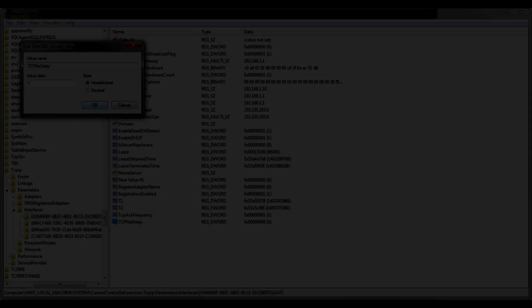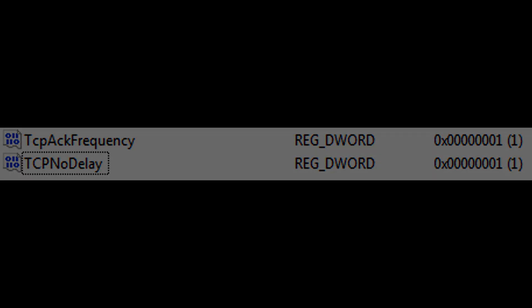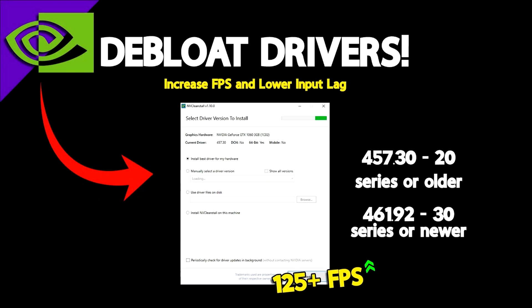I've included screenshots you can pause and look at to make sure you're doing it right. The last one is de-bloating your GPU drivers. This one is pretty complicated and a lot of extra work, so I'm just going to attach a link to it in the description. You get about a 2–5 FPS increase from doing it — it basically gets rid of GeForce Experience and all the extra stuff, keeping just the bare minimum essentials.